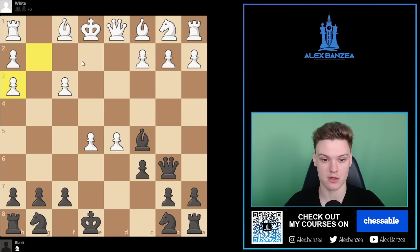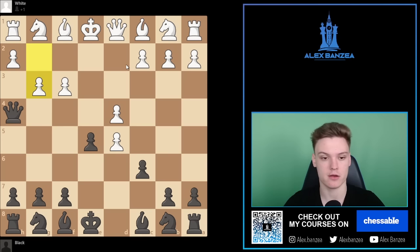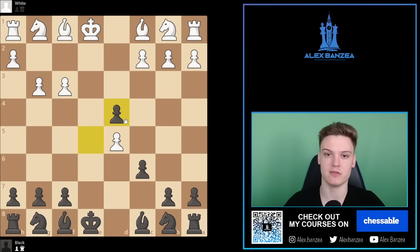Besides D takes on E5, white could also go for E takes on D5 — another pretty topical move. We have a pretty simple way to deal with this. The easiest is to go for Queen H4 with the simple idea that after G3 we are taking the pawn from D4, and we simply get a very nice endgame after Queen takes D4, pawn takes D4. This position will be featured in one of the upcoming games against one of my subscribers.